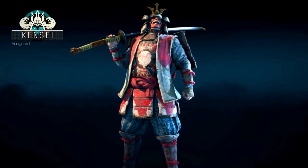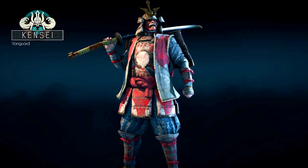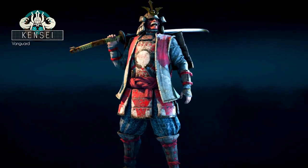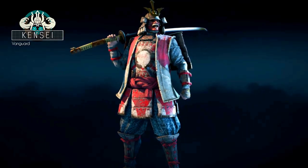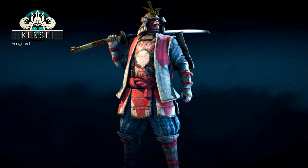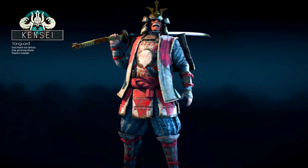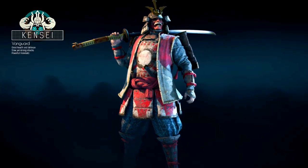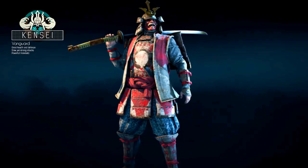The Kensei is a vanguard, similar to the Warden and the Raider. The vanguards are a balanced type of warriors that are decently quick yet deal good amounts of damage too. The Kensei is quite slow in comparison to the other vanguards, but he deals a lot of damage, even for the vanguard class.